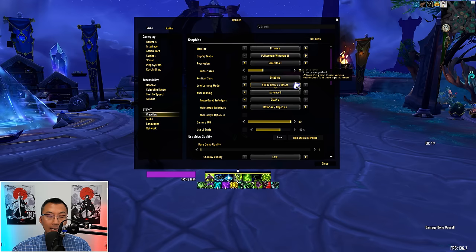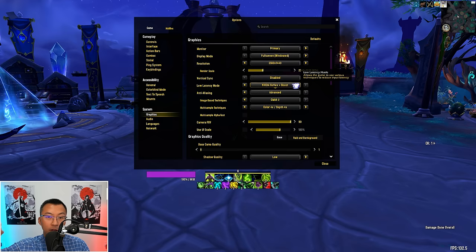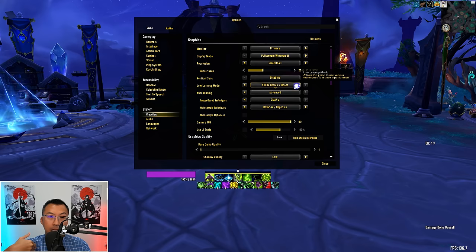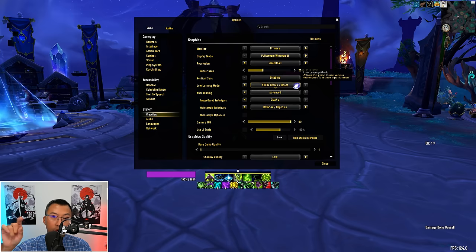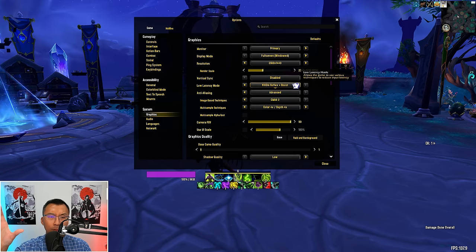Next: Low Latency Mode, a feature introduced in the Dragonflight expansion. It aims to reduce input latency — the delay between when you perform an action like pressing a key or moving your mouse and when it's reflected in the game. I find NVIDIA Reflex Plus Boost feels the most reactive personally, and game developers like Riot Games have been telling people to use NVIDIA Reflex Plus Boost where possible. Some say the improvement feels like a placebo effect, but test it for yourself — I did feel like it makes my character feel slightly more responsive, and every bit helps.